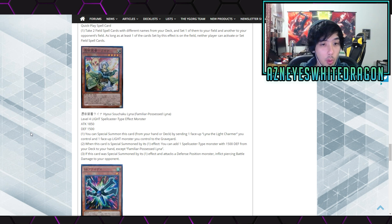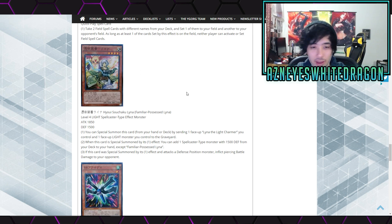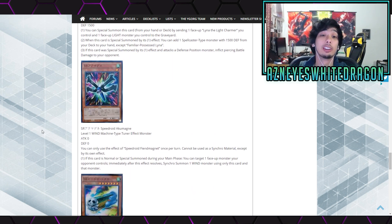Next up we have Familiar Possessed support — level 4 Light Spellcaster, 1,850 attack. Special summon this card from your hand by sending one face-up Lina the Light Charmer and one piece of Light Monk you control to the graveyard. When this card is special summoned by its first effect, you can add one Spellcaster with 1,500 defense from your deck to your hand, except itself. If this card was special summoned by its effect and attacks a defense position monster, it gains piercing. Piercing feels like a mediocre effect right now in Yu-Gi-Oh unless you're doing something like the ritual Blue-Eyes with double piercing damage.